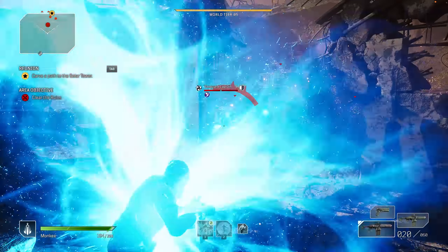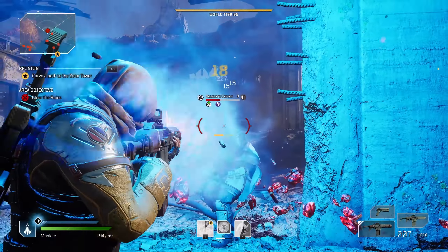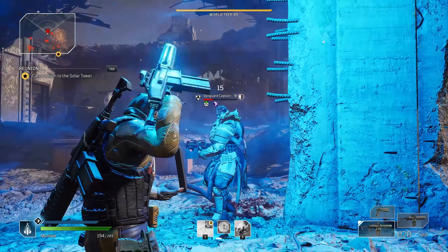The approach was simple enough — completely destroy this captain and he would drop up to 3 rares, let the other enemies defeat you, and then spawn back outside to rinse and repeat.